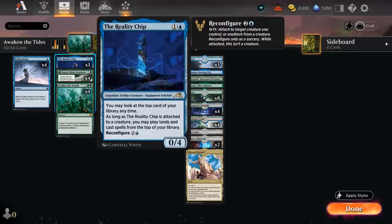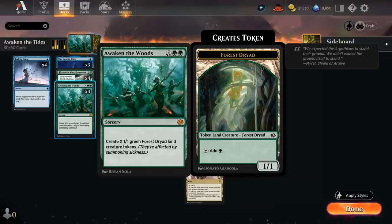The scry from Joint Exploration is also useful when we have a Reality Chip in play, as we can see what we want to put on the bottom. We've got our full set of Awaken the Woods, which we can also cast for X equals one or two early on just to help us ramp.